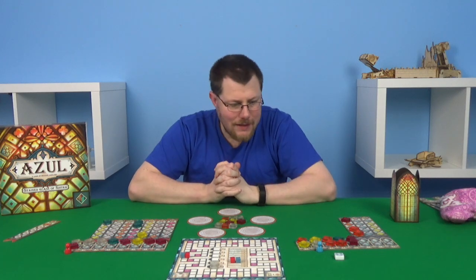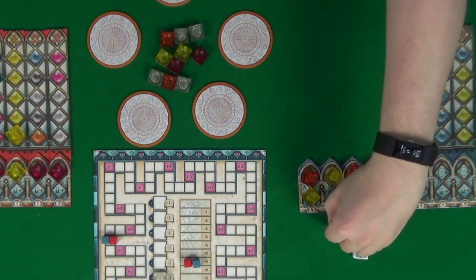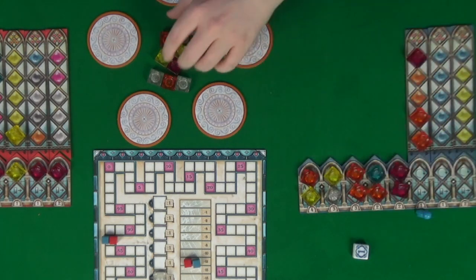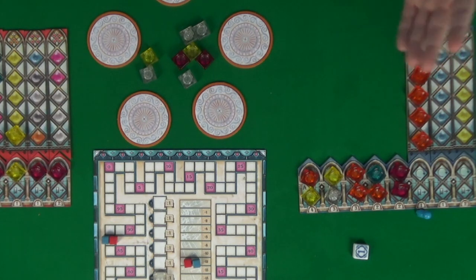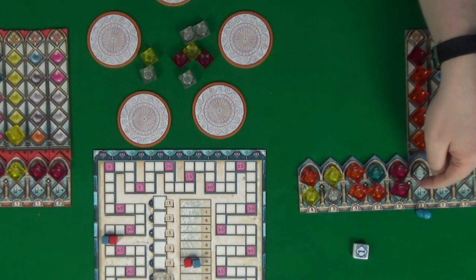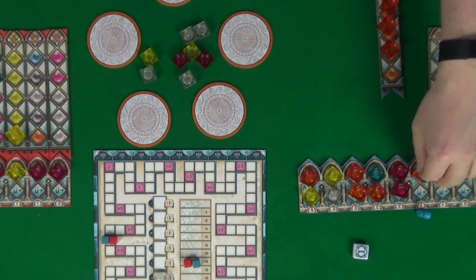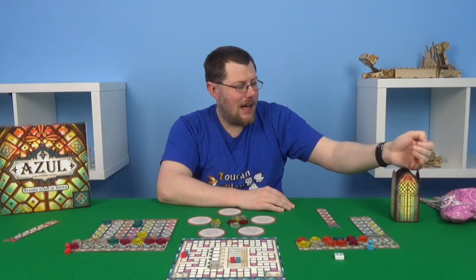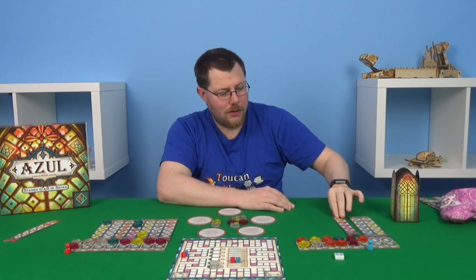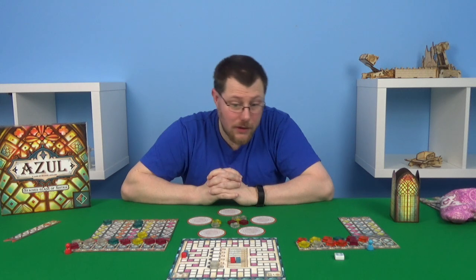Now it's our go — there are two orange in here that'll allow us to complete a pane. There's no reason not to do it — it gets us one point, and it'll get us bonus points for the diamond as well. So we'll do that — it's one point, we break the stalemate just. Flipping that over — we want lots of pink, but there isn't lots of pink, so that's not overly helpful for us now.